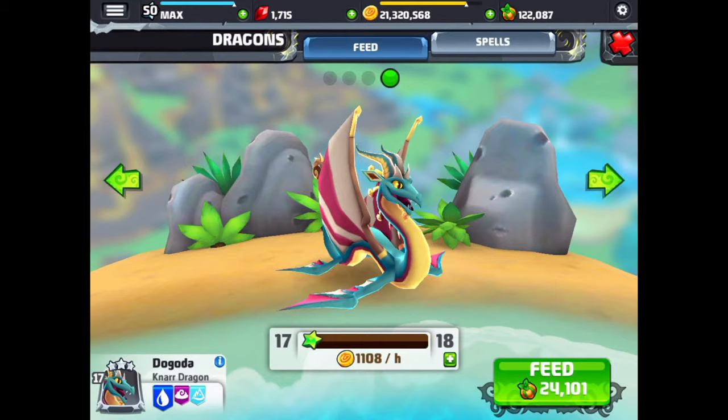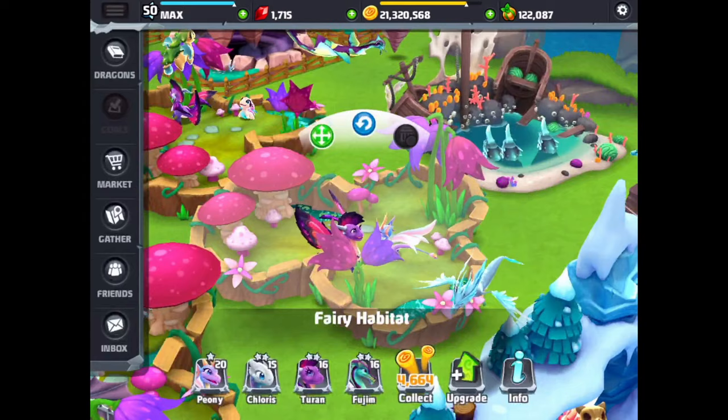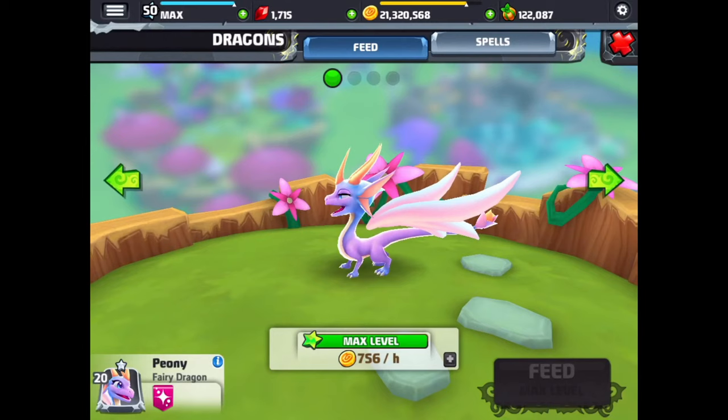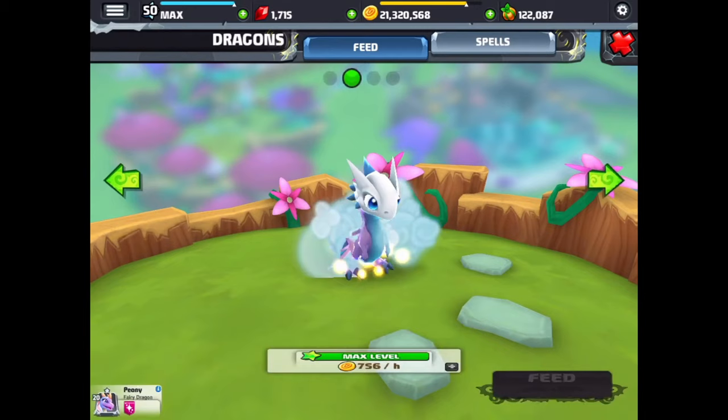Now we're going to head over to the fairy habitats. We'll start with the fairy dragon — this one's at level 20. His wings don't seem to be attached to the body; they're sort of floating just above the body. I guess there's some wizard magic going on there.